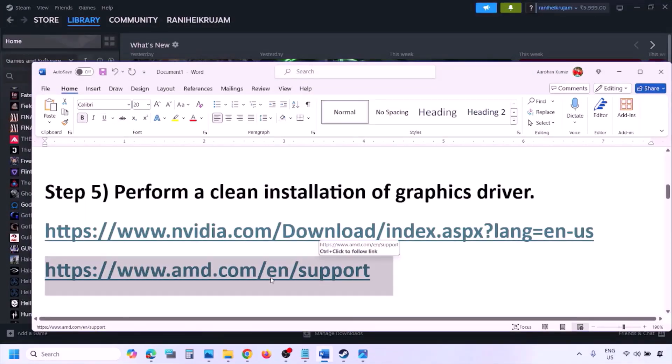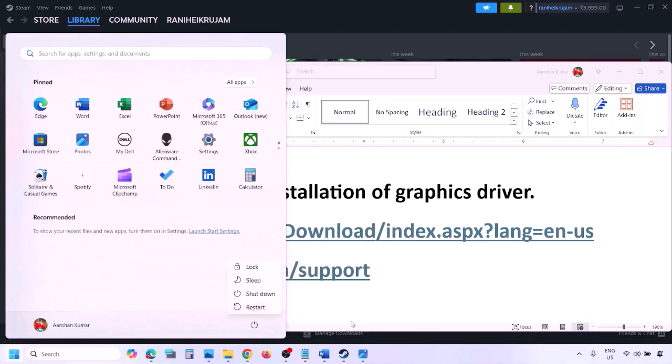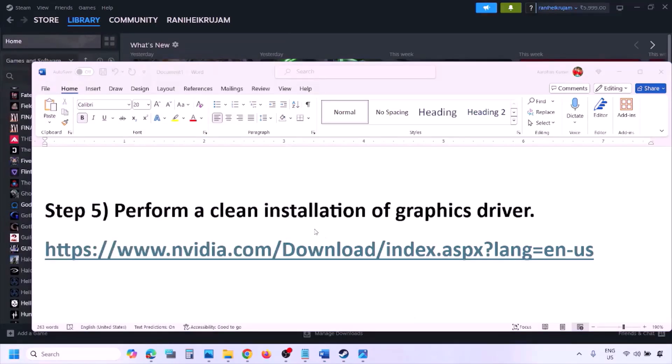For AMD card users, first uninstall the current graphics card driver from your computer, then restart your computer. Then go to the AMD website, select your graphics card, download the latest driver, install it, restart your computer, and check.